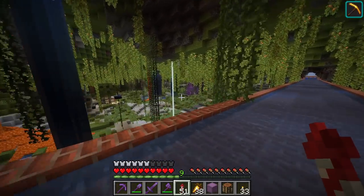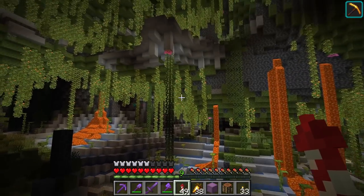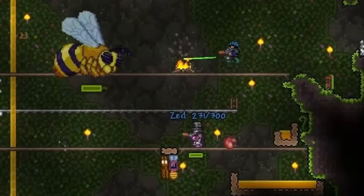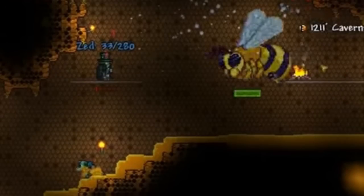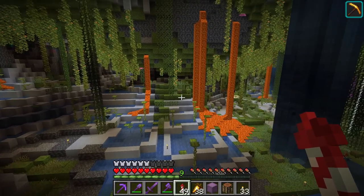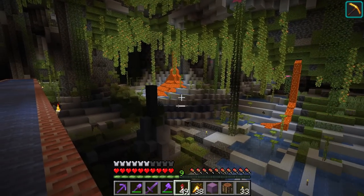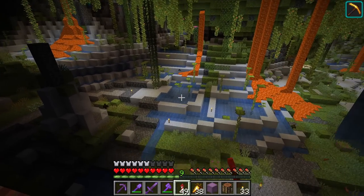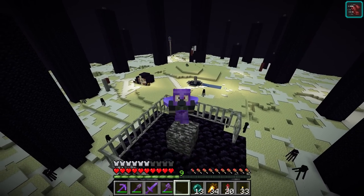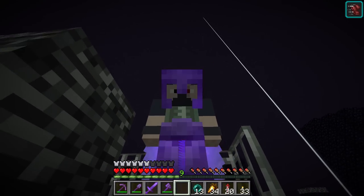Somehow we need to turn this into a Terraria underground jungle feeling area. In the underground jungle of Terraria there's a boss called the Bee Queen, and much like in Minecraft there's honey — lots and lots of honey around her lair. I thought it would be cool to mimic that by replacing the clay blocks with honeycomb and the water with honey blocks, but to make that happen we're gonna need a pretty big honey farm.